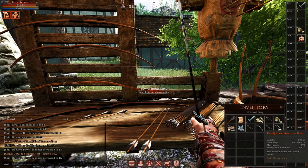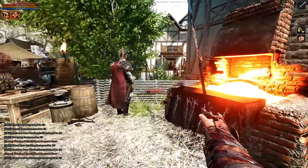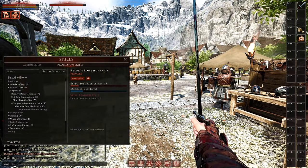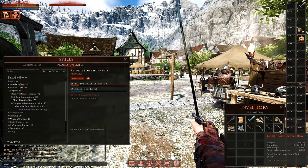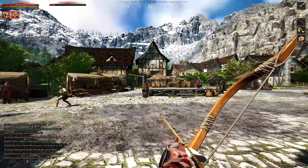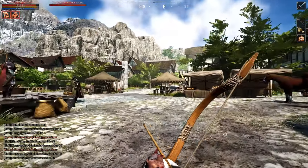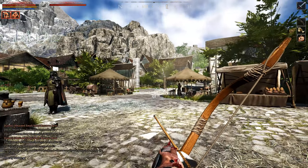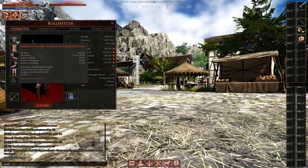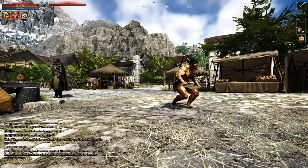Now you have a bow and should be able to equip it. If you can equip it but can't pull it to aim and shoot, check your strength level against the bow's strength requirement — you may need to level strength up a bit but that will come naturally. From here, a good idea would be to start saving up gold to buy a horse and some bags for it, which will make killing and looting zombies or animals out in the open a lot more efficient and profitable. I hope this video helps — I'll be making more guides soon, so please leave a like and subscribe.